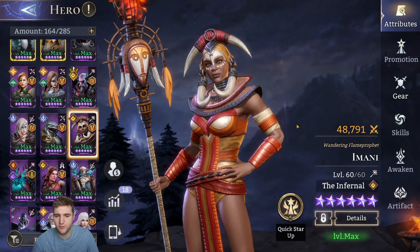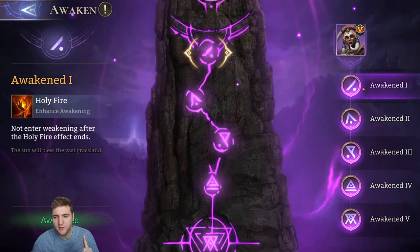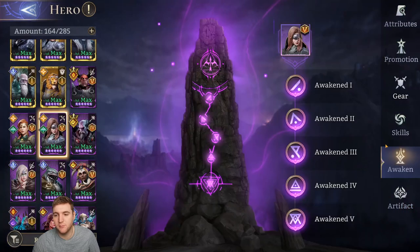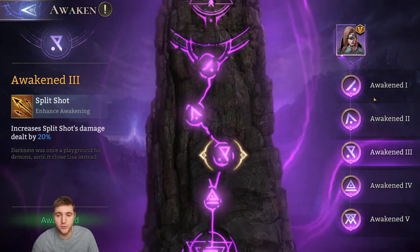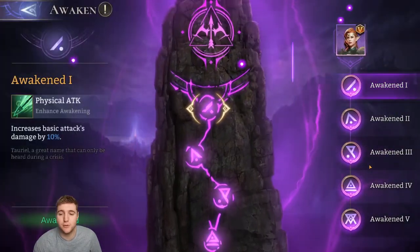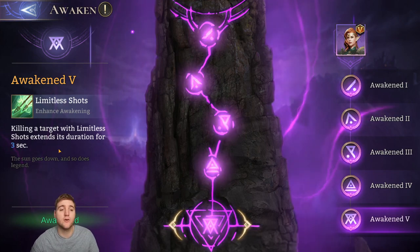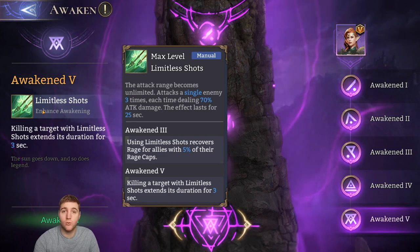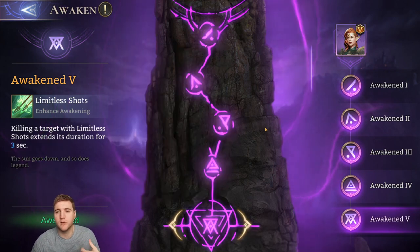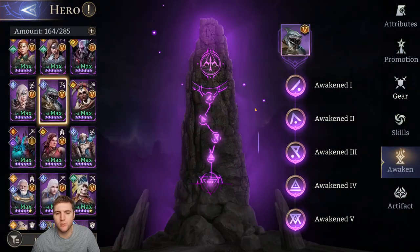If you're using Imani in Guild Boss, her awakenings are crucial — A1 removes the weakening after exiting her ultimate, and A5 increases her damage. For Brienne, physical penetration on her Multi Shot ultimate from her first Awakening is incredibly important, and the rest are useful but not as critical. For Tariel, her A1 gives a 10% damage increase, but A5 is crazy good — she gains up to 3 extra seconds of her ultimate whenever she kills someone, letting her keep sniping across the entire map as long as she keeps getting kills. She's really good in the Airborne Arena for this, though quite expensive if you're new.